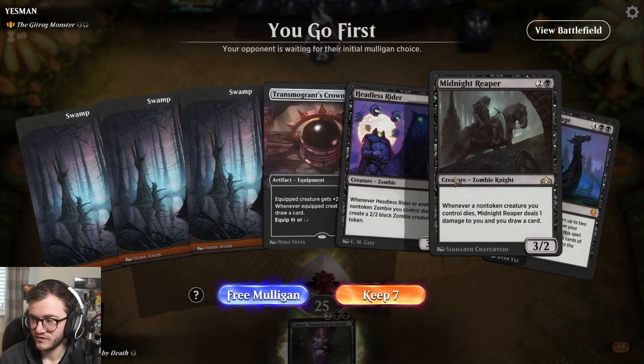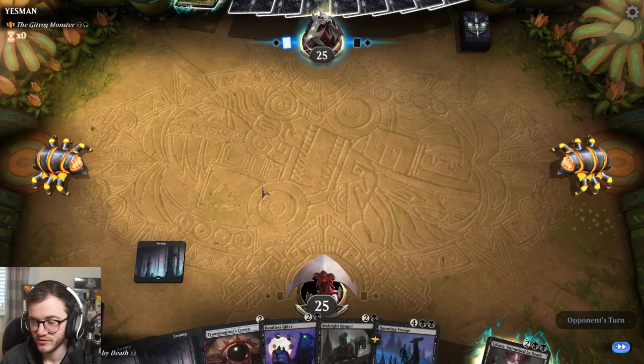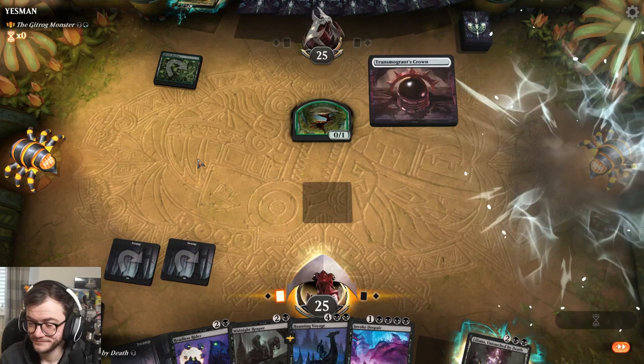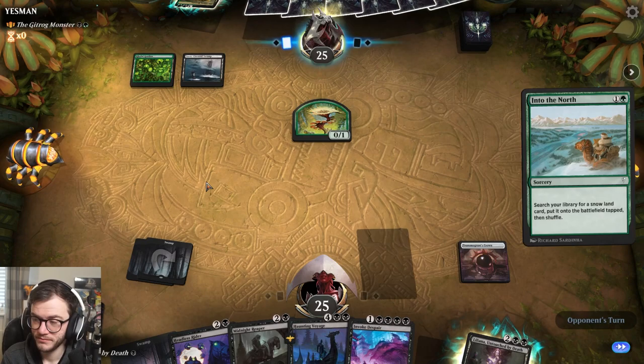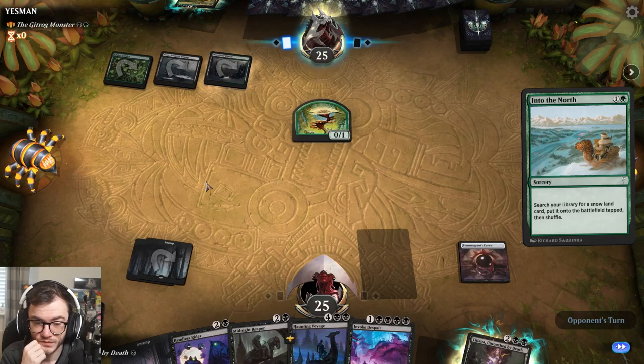Okay, game two. We're on the play - we don't have any creatures until turn three, and we're against the Gitrog Monster. We're facing our big toad boy coming in. He's a big creature so this is probably going to be a graveyard land-ramp type deck. We'll play the Crown, then play Midnight Reaper. Hopefully we can start hitting them. Mana ramp spell - not too shabby.